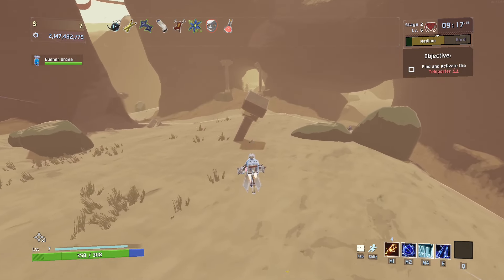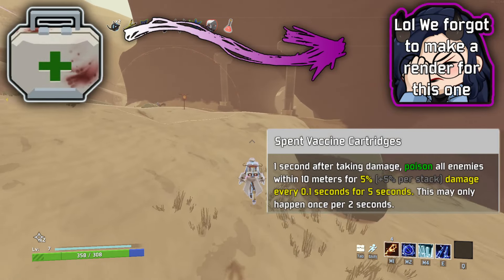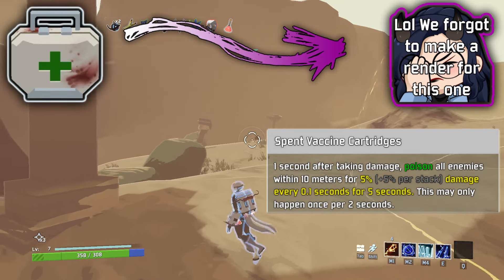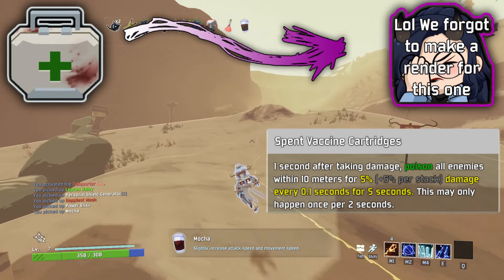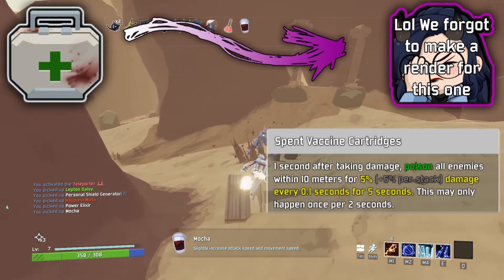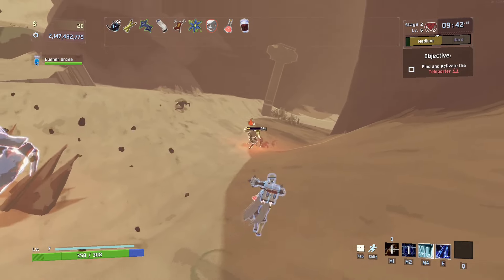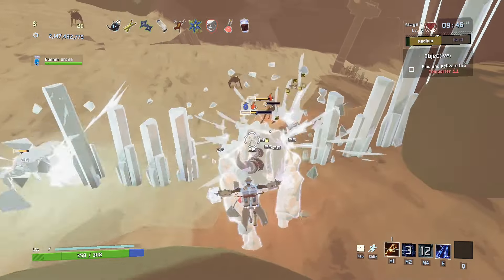For any anti-vaxxers watching my videos, this next one corrupts all medkits. Spent Vaccine Cartridges. One second after taking damage, poison all enemies within 10 meters for 5% plus 5% per stack damage every 0.1 seconds for 5 seconds. This can only happen once per 2 seconds. Each individual instance of poison would deal a maximum of 250% damage per stack. This would be cool to run on engineer and would also work great with some death marks.